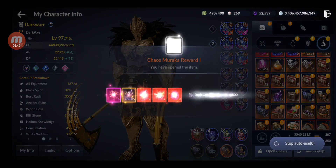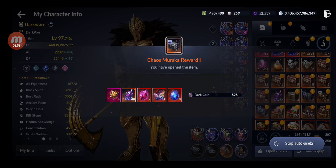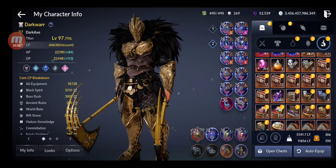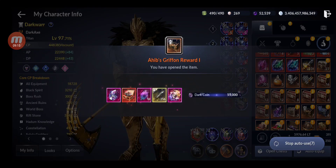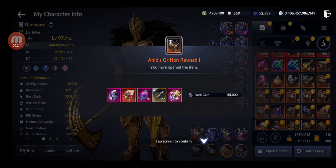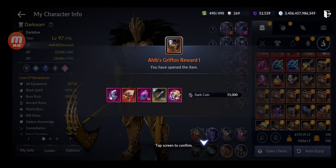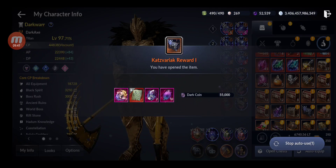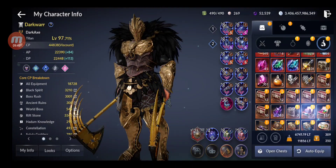Opening Chaos Muraka: I get some really cool rewards — Chaos Cores, which are very good — and Tangles of Time for farming Ancient Ruins. Opening Ahib Griffon: this one gives dark coins, Akrad relics, and feathers. Those feathers are very good — 500k silver each and you get lots of them. Opening another boss chest: dark coins, Akrad, and this material scale which sells for 100 million. That's pretty nice.